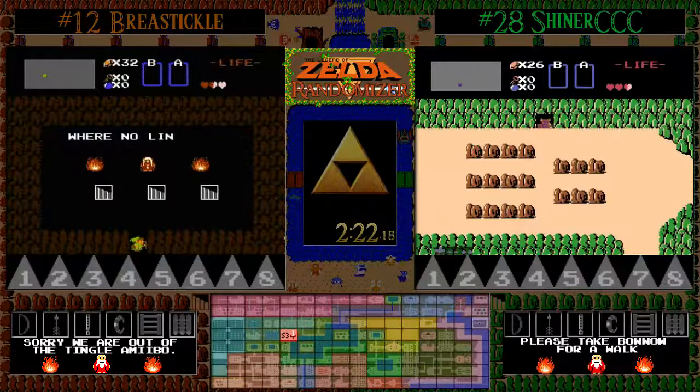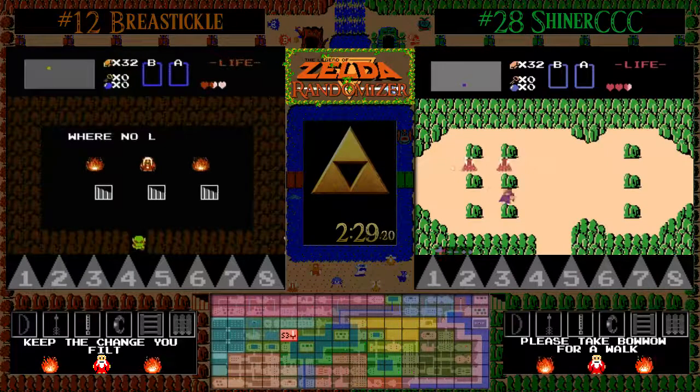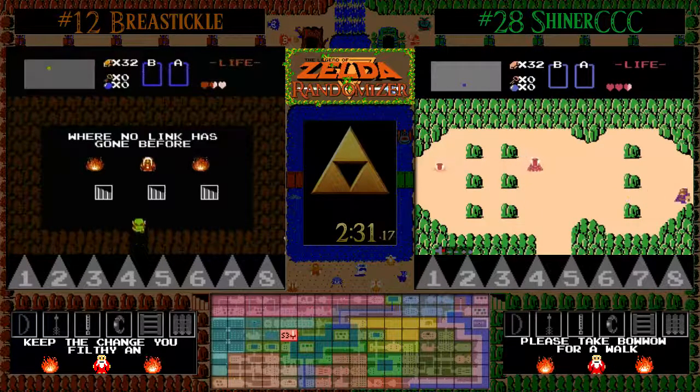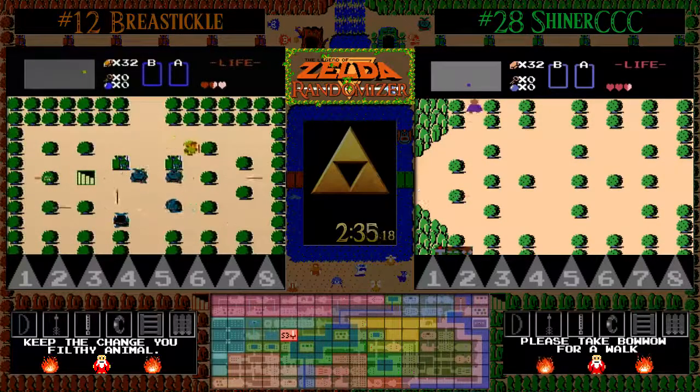You need anywhere from 10 hearts to 14 hearts to pick it up in the randomizer. Unfortunately, that's not the sword they're looking for — they want to find that wooden sword, and sometimes that can prove to be very elusive. We'll see what happens.